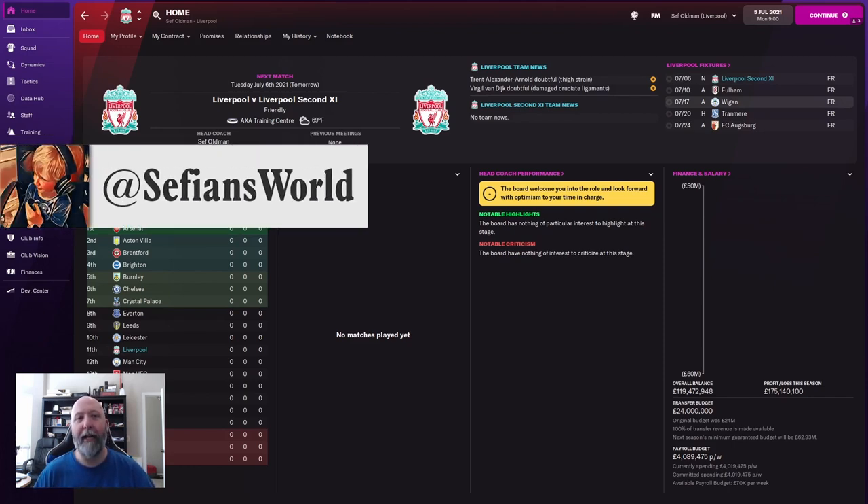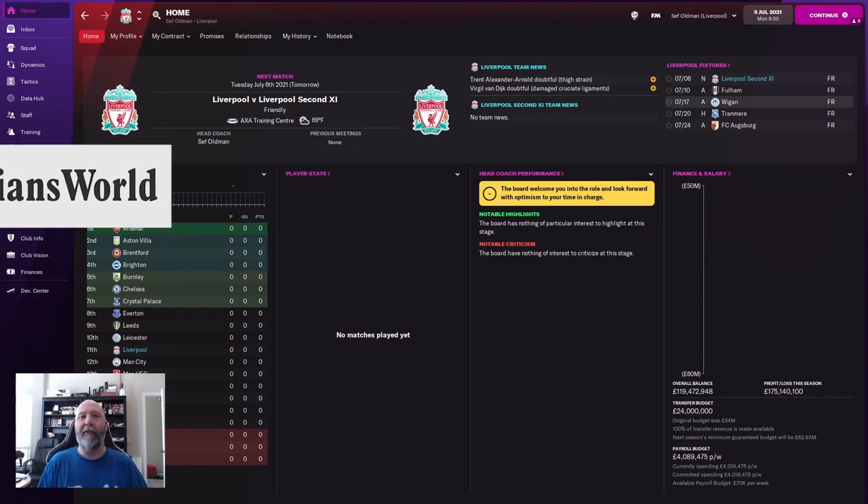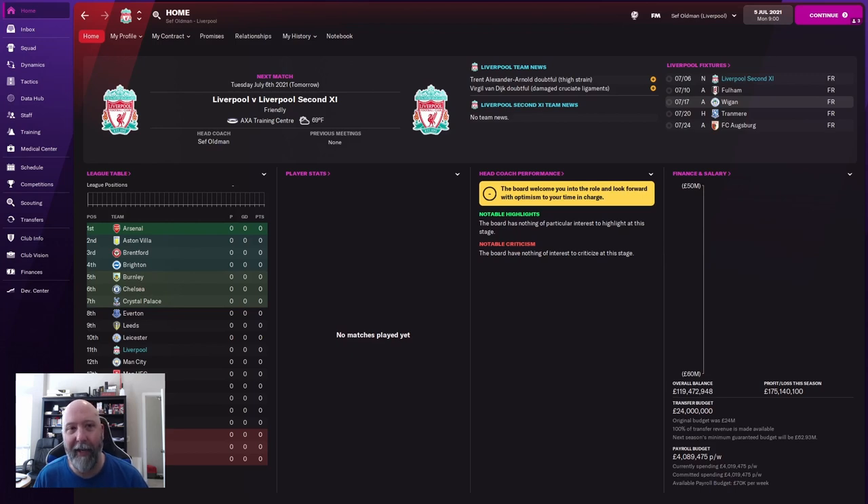Ladies and gents, welcome back to the channel. I am SefianFM bringing you yet another tactic that we are going to take a look at today. We covered the NAP Holy Ghostfire tactic last week and we saw how absolutely dominating it was — with top of the table Liverpool, third place Newcastle, and sixth place Norwich. I'm absolutely dumbfounded that Norwich got to sixth place.